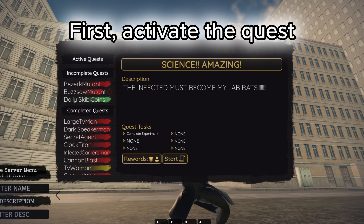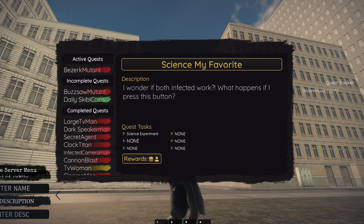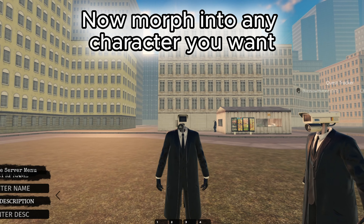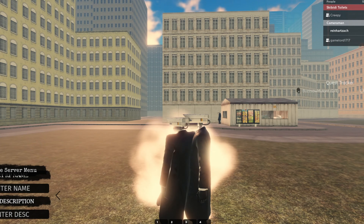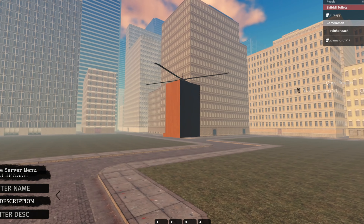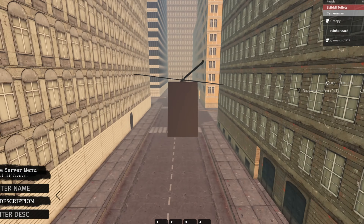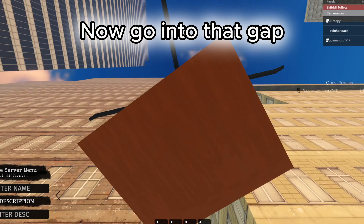First, activate the quest. Now morph into any character you want. Follow where I go. Now go into that gap.